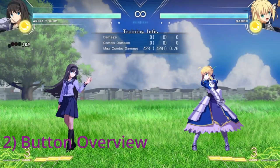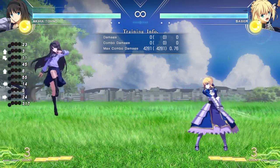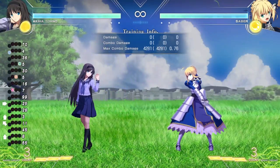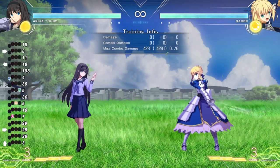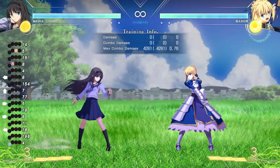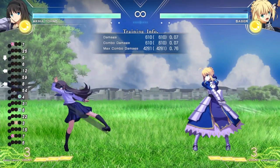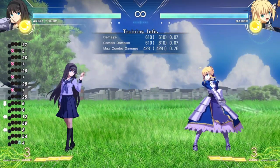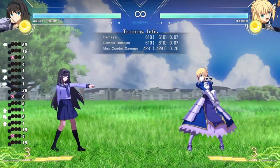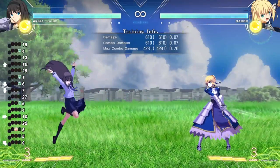Now let's talk about the buttons used in Melty Blood Type Luna. It's a four-button fighter and the notation for these buttons is A, B, C, and D — pretty typical for French-bread fighting games if you come from older Melty titles or Under Night In-Birth. Your A, B, and C attacks are your attack buttons. There's your 5C, 5A, crouching 2A, jumping A attacks — same thing for B, which is more like your medium attacks — and C attacks are more like your heavy attacks.